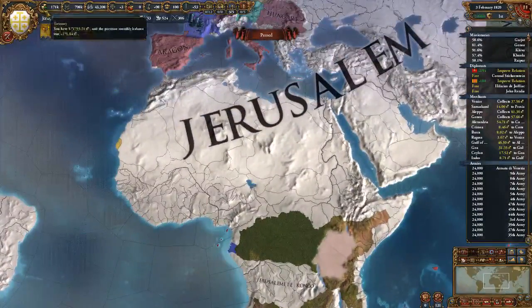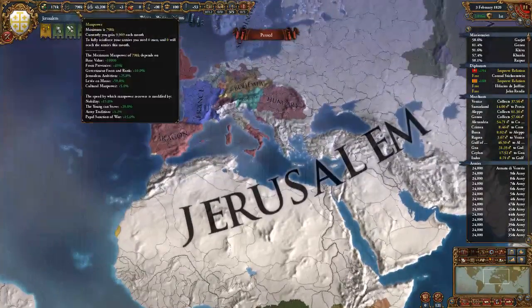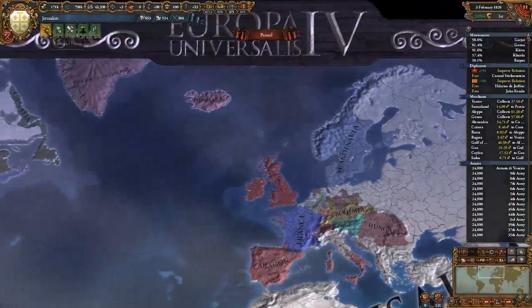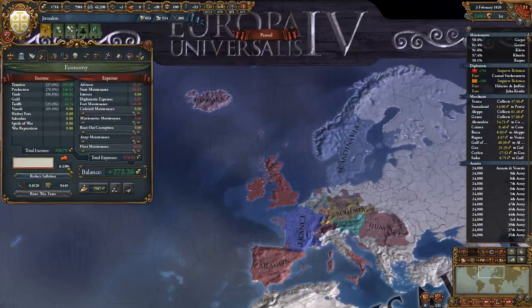I have done pretty well this game. I got 271,000 ducats in the bank, as is usual - I normally tend to have a lot of money towards the end of the game because I can't be bothered to spend it all on buildings. I also have about 800k manpower with max about 43,000 sailors. I am actually gaining a little bit because I am making 23 ducats a month off of gold.